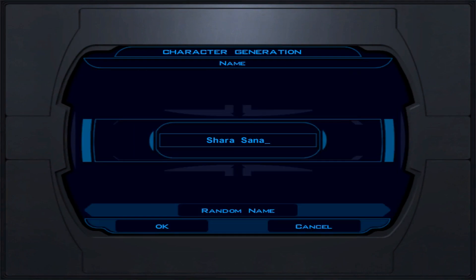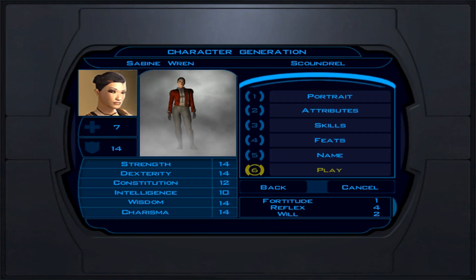Final character creation advice: focus on Persuade as your number one skill, or Treat Injury as a fallback. You'll be using concussion grenades or positioning behind foes to stun enemies. Only level up to Scoundrel level 7 — once you hit level 7, stop. Do not level up further on the first planet. There's a feat we grab automatically at that point, which is important for this build.